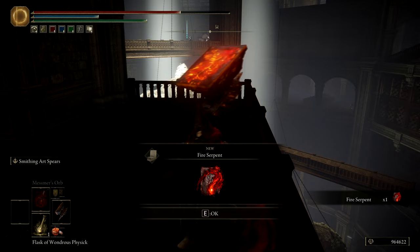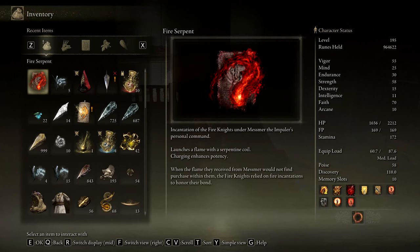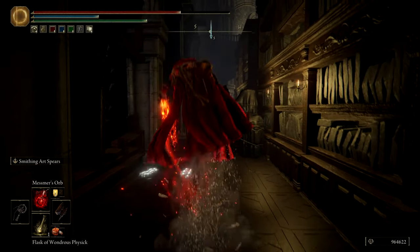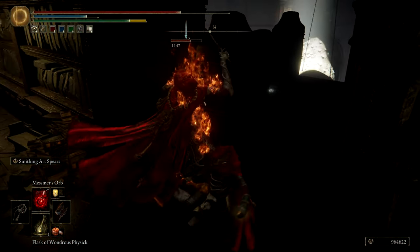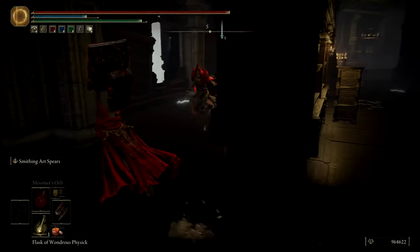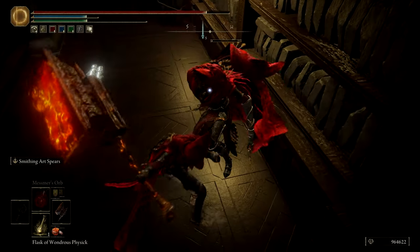Let's continue going down this path. Oh, are you a sorcery - you are an incantation. 'Launches a flame with a serpentine coil - incantation of the fire knights under Messmer the Impaler's personal command. Launches a flame with a serpentine coil; charging enhances the potency.' I have equipped myself with one of these - check out what it does.